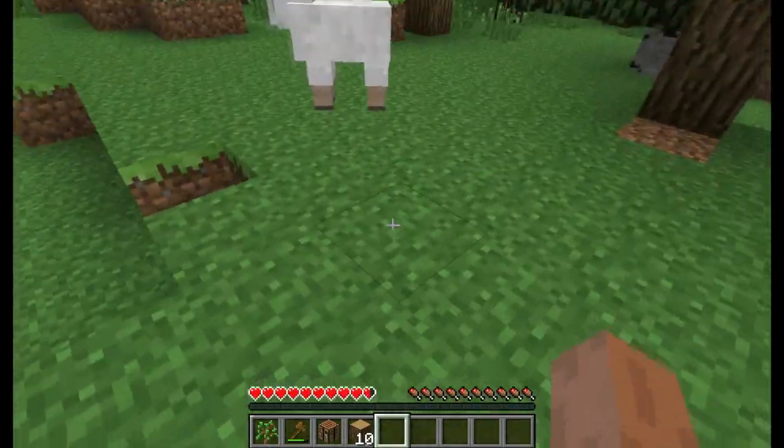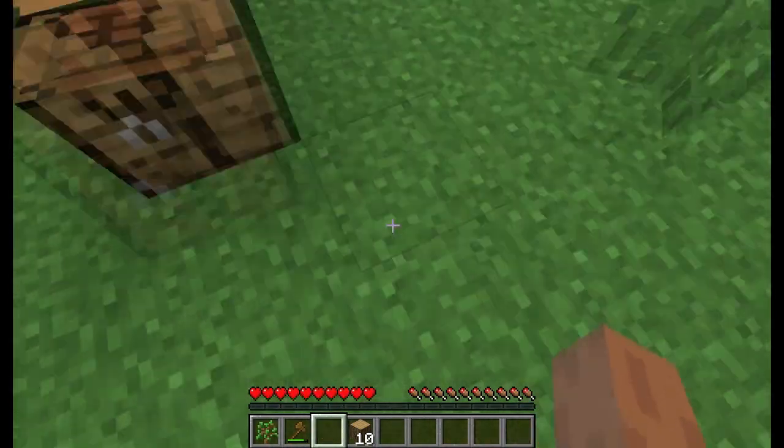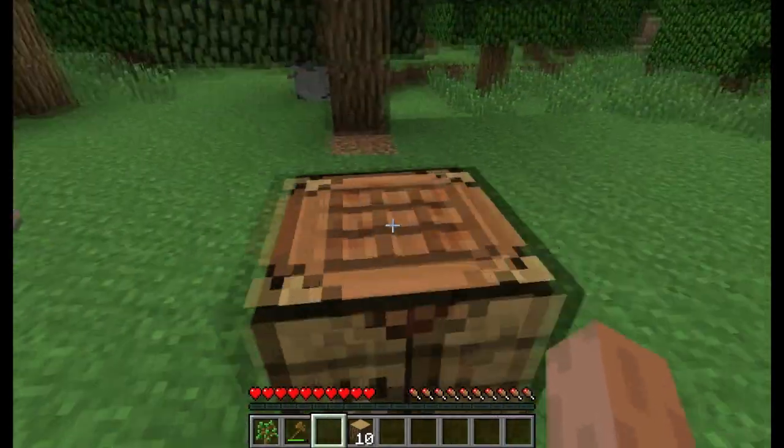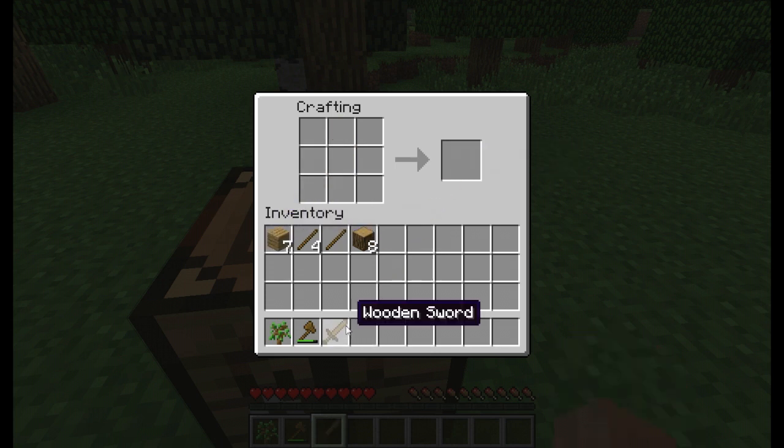Let's go ahead and kill some deer on the way. As long as you have full bars on the bottom right-hand side of your screen, you can regenerate health. We are going to make a couple more wooden planks, then take one stick and make two going up to get a sword.